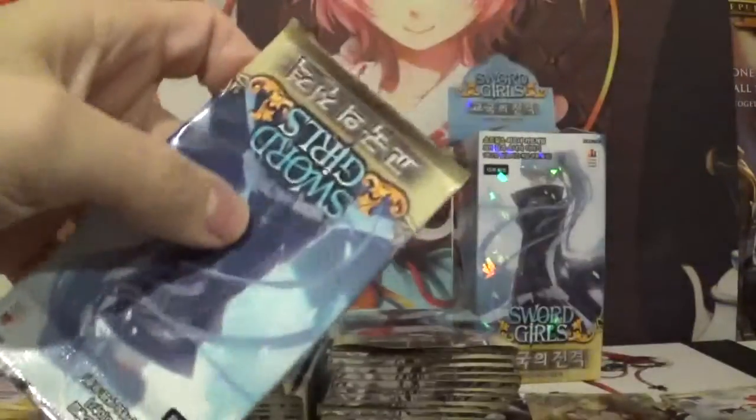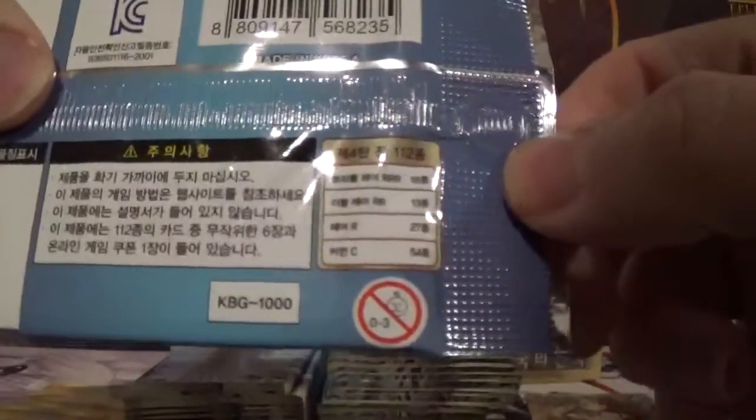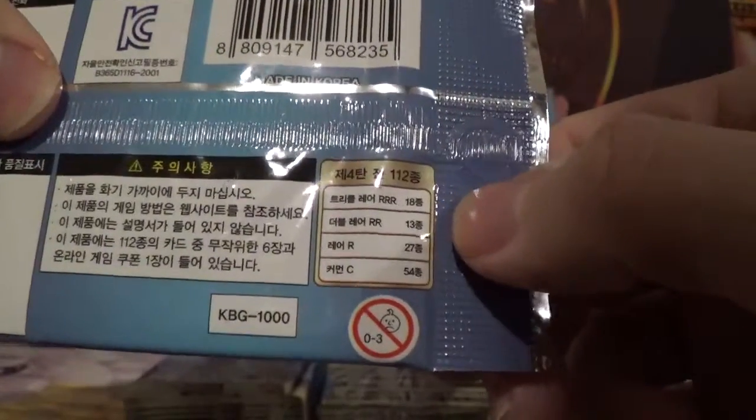Just to show the back of the pack artwork — there are the rarities: 54 common, 27 rare, 13 double rare, and 18 triple rare. Haven't got any triple rares yet, hoping to get a couple of good ones this box.